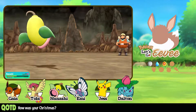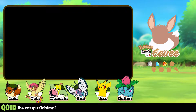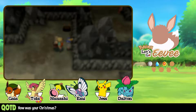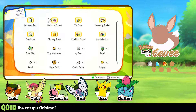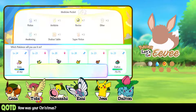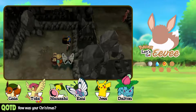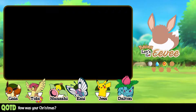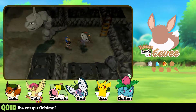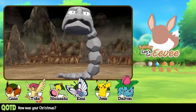I need to heal Gaia. Let me go to my medicine pocket — I have seven revives, actually. Gaia recovered from fainting. No fainting — we don't want that, that drops things. Do I have an Onix? I don't recall if I have an Onix or not. Hi, Onix.